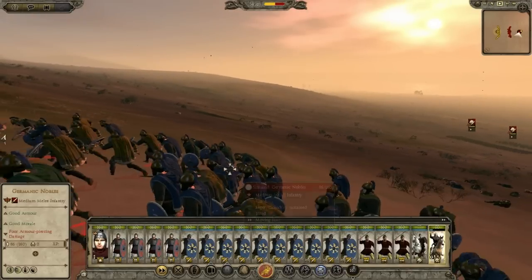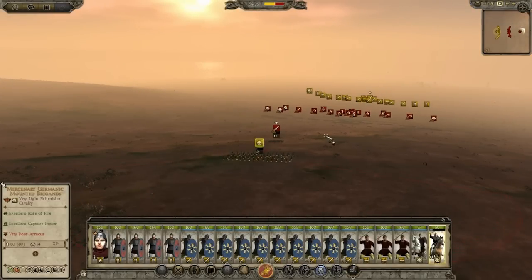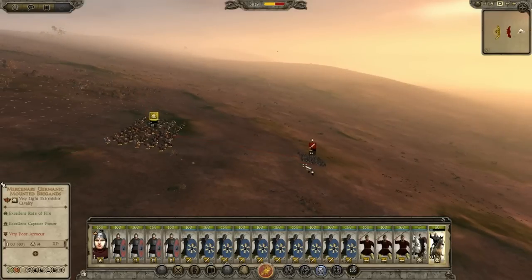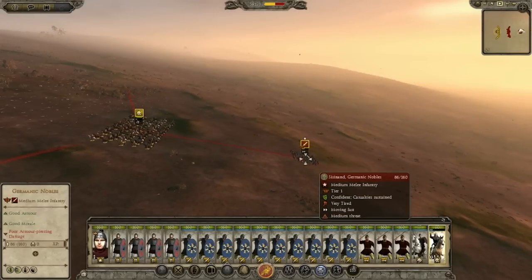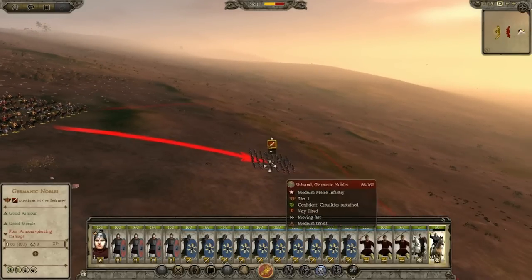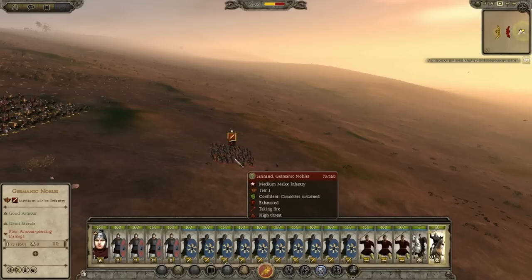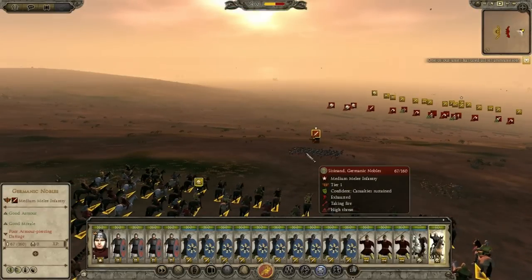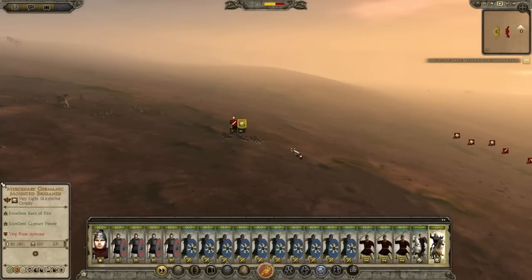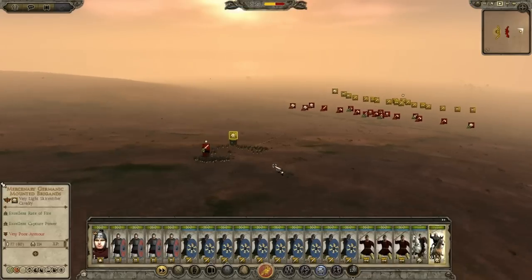If we could get them to turn away that would be superb, but I don't know if we're going to be able to. We destroyed half of the general unit. Once we run out of ammo I'm just going to go with a head-on charge. One of our units has used all its ammunition. Charge — 67 kills, even though they are light units. That charge would have done a fair bit anyway.